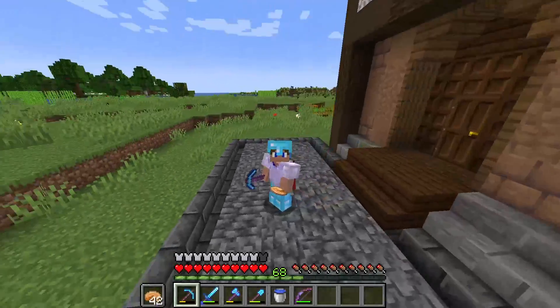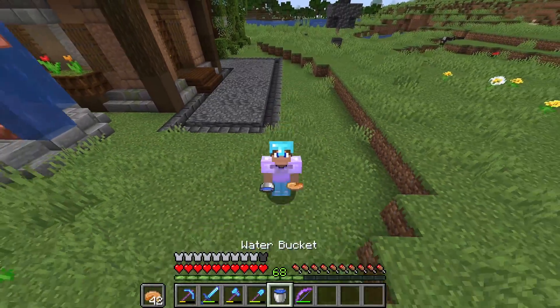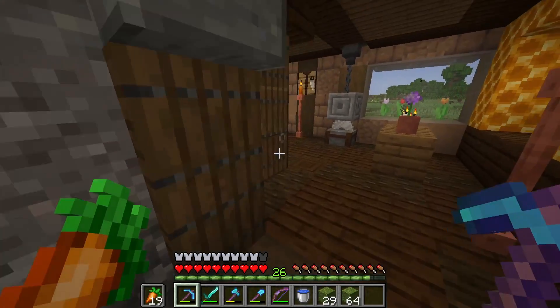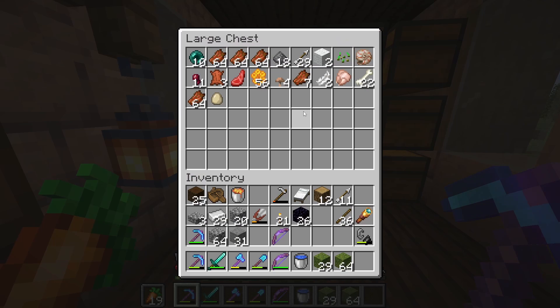In this video I'm going to be attempting to defeat the ender dragon in survival Minecraft using no slow falling potions and only MLG. Step 1 is pretty obvious: get blaze rods. I have 10 enderpearls so I don't need that many more. Why are seeds in here?